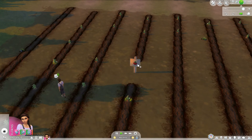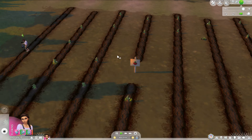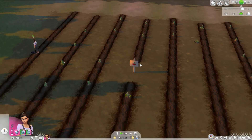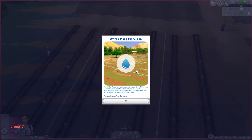She reached level five of the gardening and farming. And while I was away, a lot of plants had died. But now you can manage the crop here. So you can set up a watering system. The install costs 2,000 and it will increase your water bills. We need to do that anyway. The water pipes have been installed.